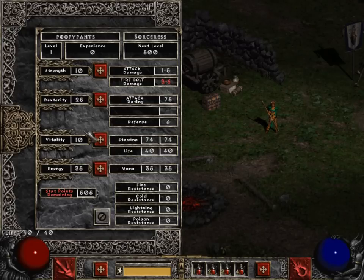The beginning stats for a sorceress are 10, 25, 10, 35. If we use those numbers, excluding dexterity, we'll end up with 20, 25, 20, 70. For this particular sorceress, we don't need dexterity.